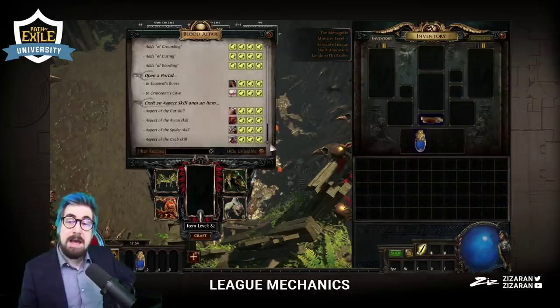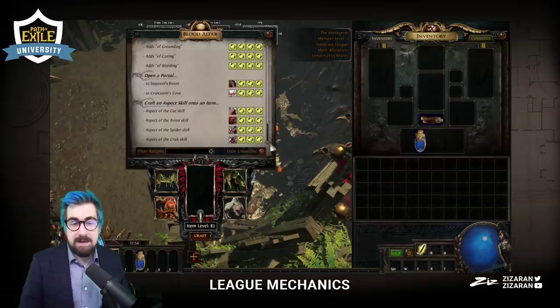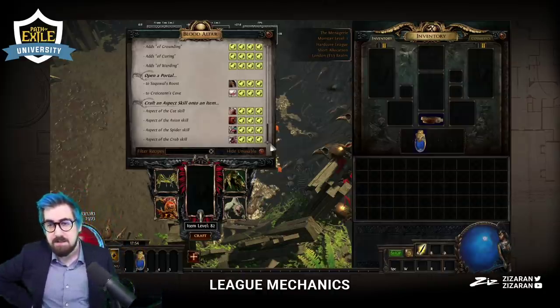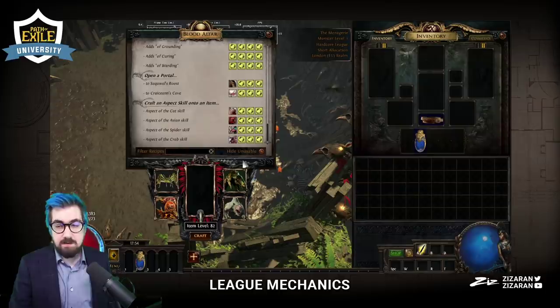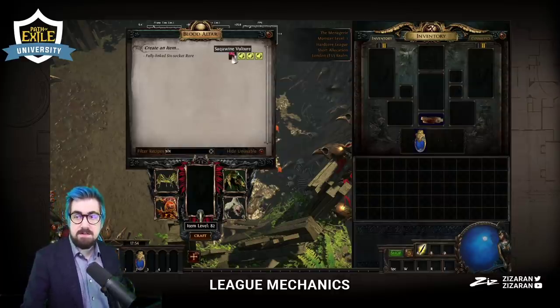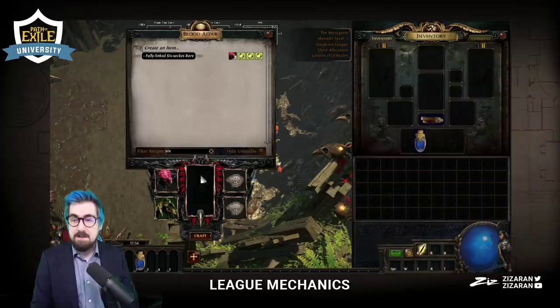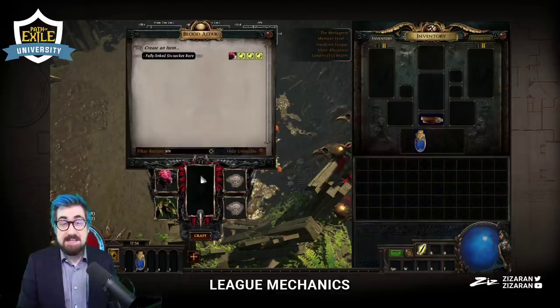I don't have any of the six-link ones here, but there's one that gives you an item level 80 Carnal Armor — you just straight up get a six-linked ES evasion piece. Obviously it's not super high item level and these are fairly rare. This random six-link beast — I think I get this every third league on average because I spam Bestiary early on. The downside is it can give you a bow, staff, or axe — something random. But at the very least it's worth a divine orb.